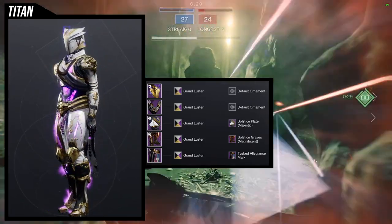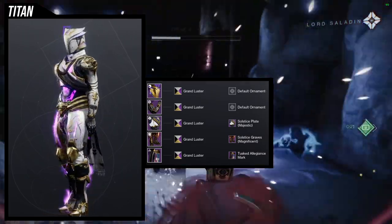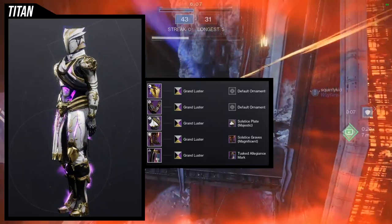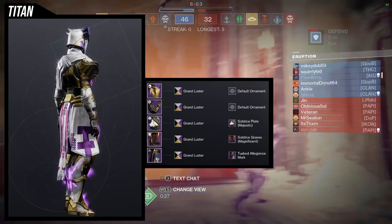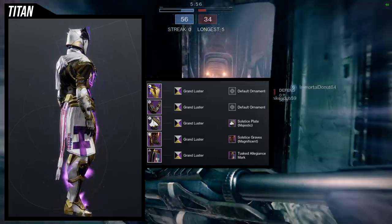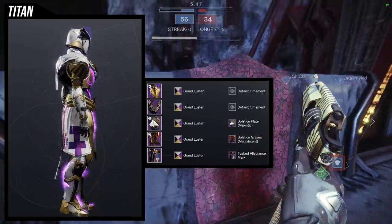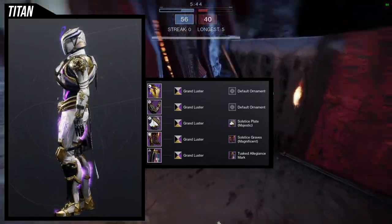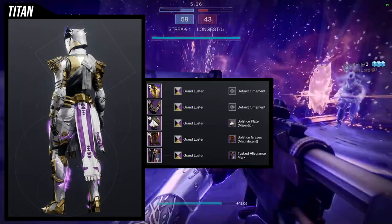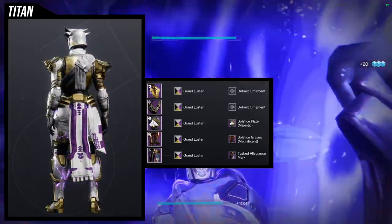For the boots, Solstice Graves Magnificent is what we're using. This one isn't currently in store right now, so you can get this one. And I do think it's one of the best boots in the game for Titans. And then for the mark, Tusk the Allegiance Mark is what we're using. I love this mark — it's like one of my favorite marks for the Titans. Overall, I really like this set. It gives off a very royal warrior look, kind of like this warrior has been decorated with a lot of engraved armor because they're kind of like a champion at this point, hence why Helm of the Emperor's Champion. The only gripe I could say is that the arms just feel too small, specifically the right pauldron — I think it's a little bit too small for my taste. Other than that, I think the set's amazing.